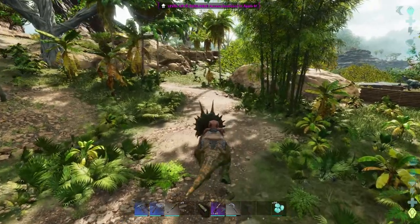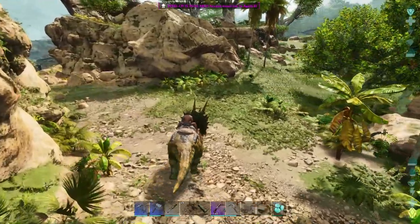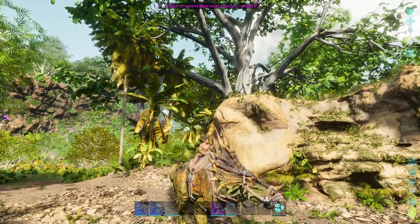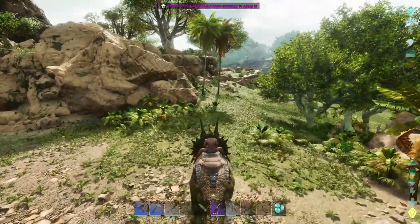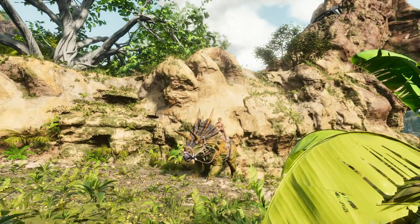First thing you're going to want to do is find somewhere good to pose your creature. You want to find somewhere that contrasts them a little bit and isn't too crowded. This is not a bad spot. My trike kind of has all the perfect colors of the natural island so he's not a fantastic example, but this is going to be bright enough that he will stick out.